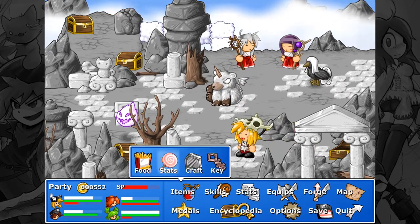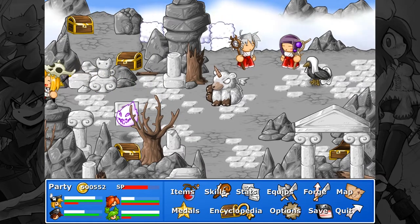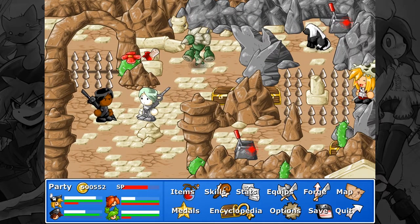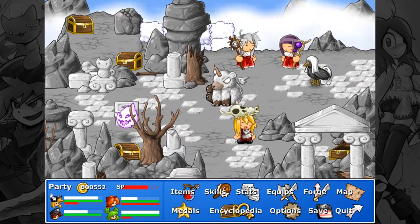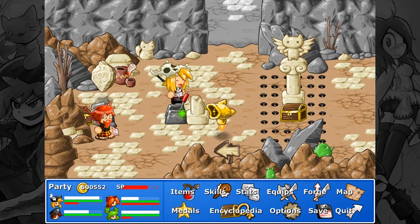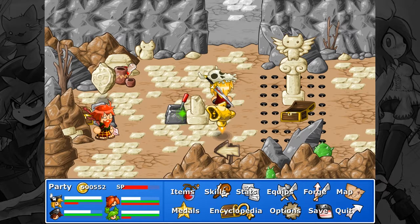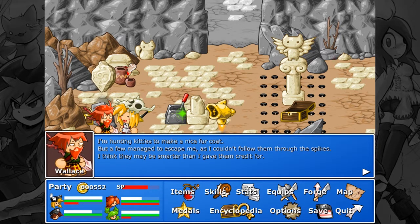Candy cane so that he can evade even more attacks. Make it so that enemies can never touch Lance — he shall be the evasion tank. Let's see about down here. Cool, we got a gold key, dark runes, and topaz. I'm hunting kitties to make a nice fur coat, but a few managed to escape me as far as I couldn't follow them through the spikes. I think they may be smarter than I give them credit for.